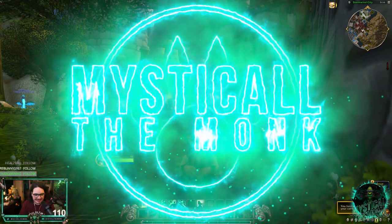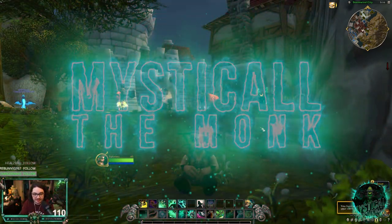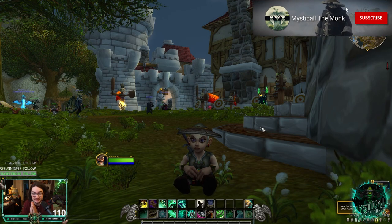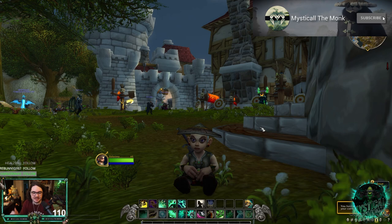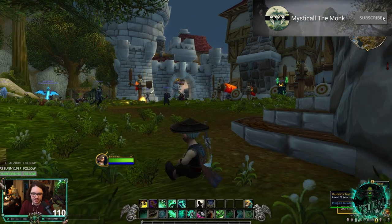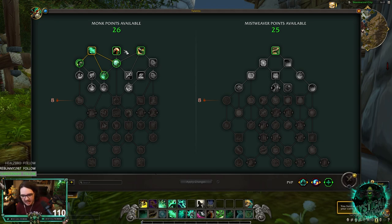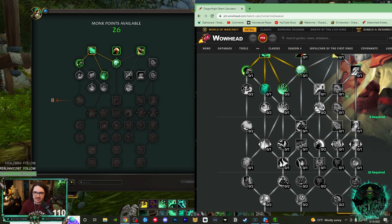What's going on everybody, this is Mystical. Today I am on the beta and I'm going to show you some new updates they made to the talent tree. From what I read, it is just the monk talent tree — they have not made any changes to Brewmaster, Windwalker, or Mistweaver specifically, so the changes are only to the left-hand side of the talent tree. I'll link the beta patch notes in the description.